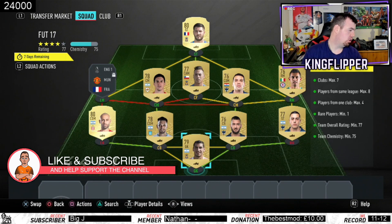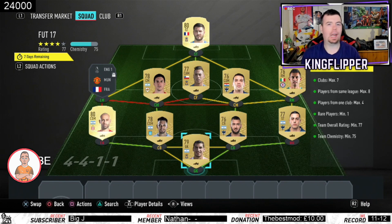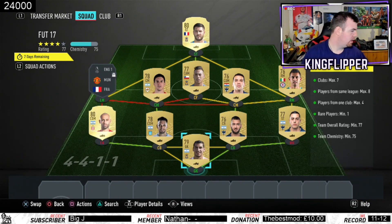I mean, you look at other SBCs like the throwback marking matchups — there's normally a 15k pack in there and it's normally about 3 to 4k. It's a little bit more expensive because of the requirements.